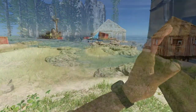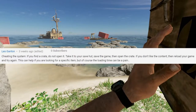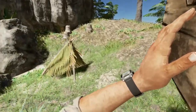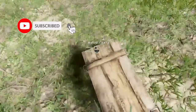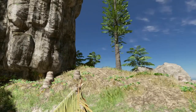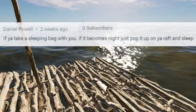This next tip comes from Les Ganton. He said when you find a container crate and you're looking for something specific, do not open that container crate. Instead, take it over to your save hut and save your game. Then you can open it — if you find the item you're looking for inside, fantastic. However, if you don't, all you have to do is reload your game. The items inside are randomized and it'll make it a lot easier to find the item you're looking for.